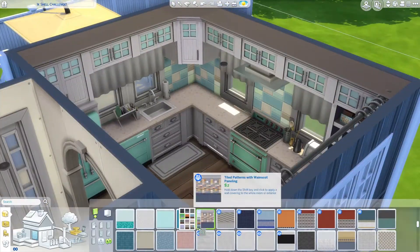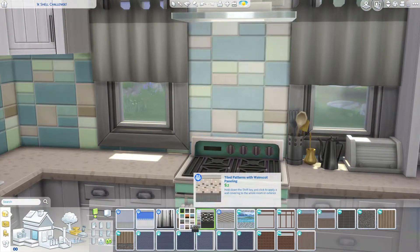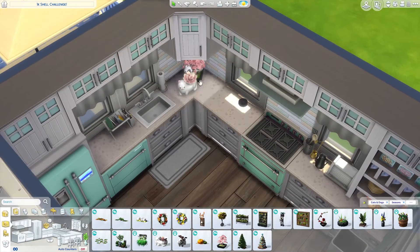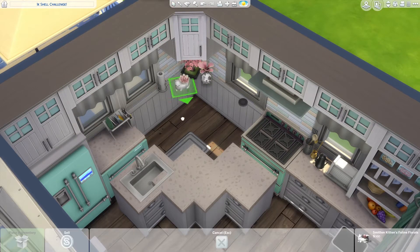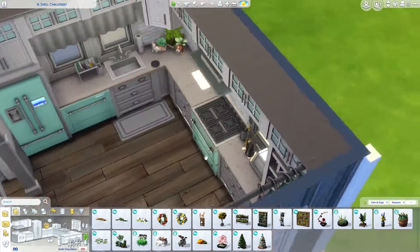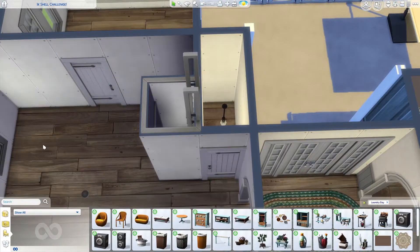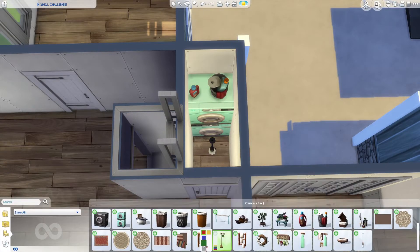I messed around with different tiles trying to find one I actually liked — I think I ended up going with the one that's there now, or it may have been a bluish-greenish one. I filled the corner with a bunch of plants because I always hate when sims try to make stuff on corner counters. I don't like it, so I always put stuff there so they don't do it. We also went with the mint green washer and dryer — there is Laundry Day in this pack.